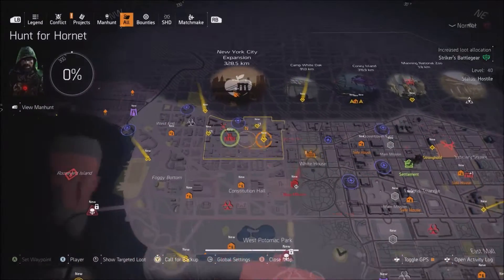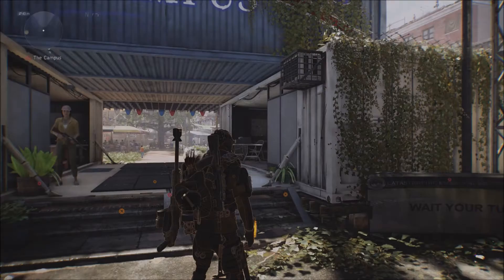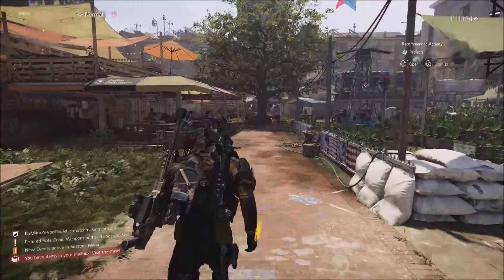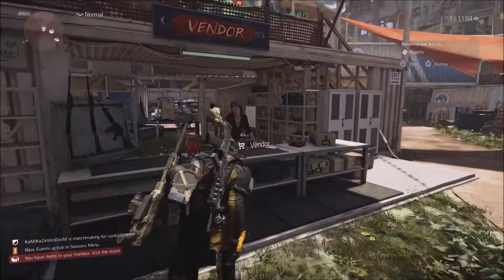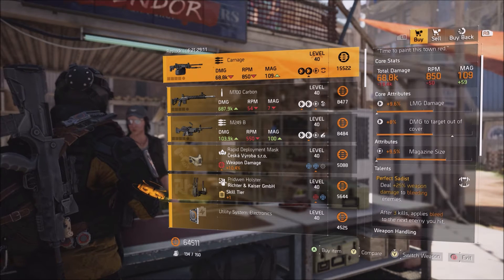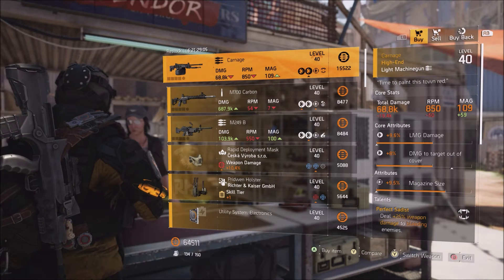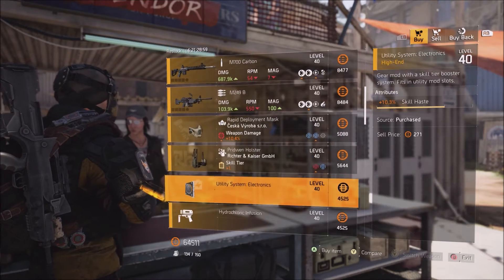Next is going to be the campus, which is the last open world settlement. The other vendors are going to be the DC vendors and the vendor in New York. Go down the brick path at the end of the tree and take a left — you'll see the vendor. This week she is selling the Carnage, which is the named IWI Negev with perfect Status — 25% weapon damage to bleeding enemies. I would recommend grabbing it, but you can always farm locations to find this weapon.